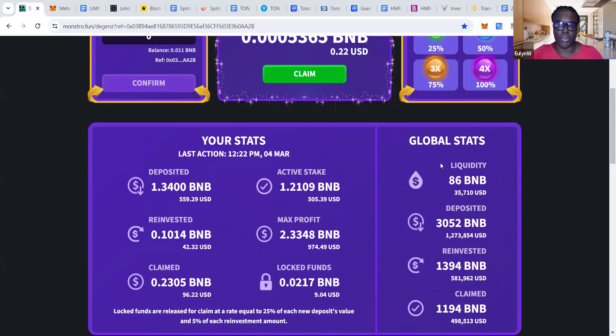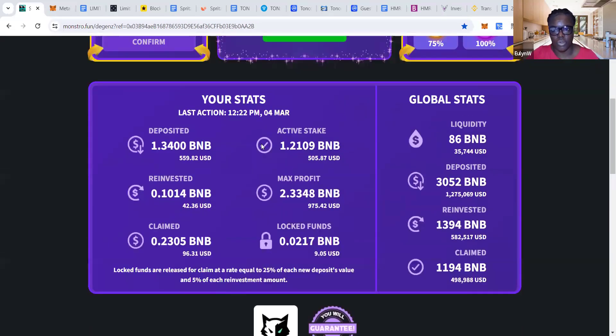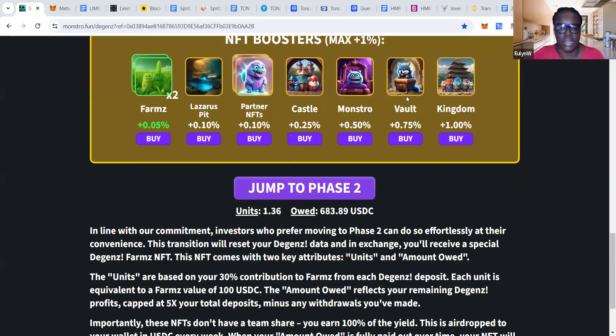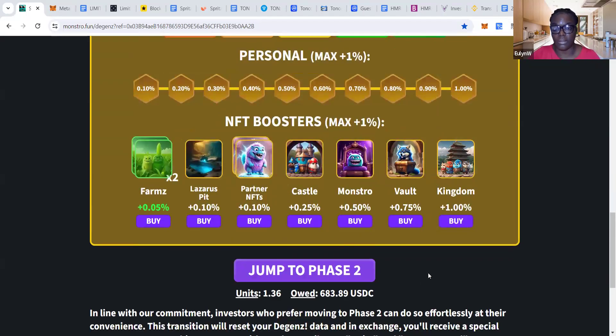I'm hoping that people will claim and reinvest so that this can last for a very long time. But in any event, if people keep claiming, you still won't lose out because you will profit. I've explained this side of the contract and my personal stats. As for phase 2 — say, for instance, if I wanted to skip phase 1.5 and go straight to phase 2 because I want to get my weekly payout on my NFTs airdropped to me — the profit that's owed to me is airdropped to me each week on a Wednesday. If I click on that 'jump to phase 2' button, it will wipe out everything you see on my dashboard at the moment.